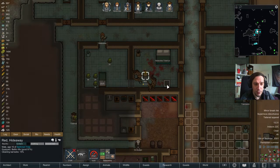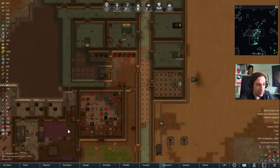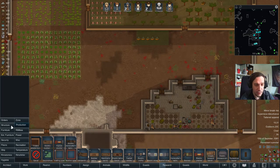One thing infestations always do is produce a lot of dirt. But they also spawned that sweet, sweet insect jelly, which is very good stuff. Now let's get to configuring the animals.